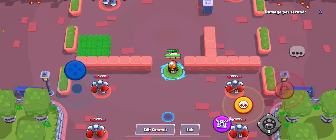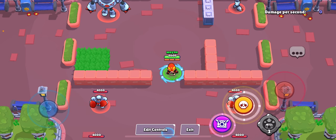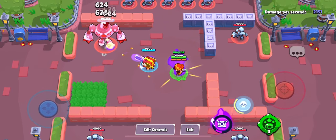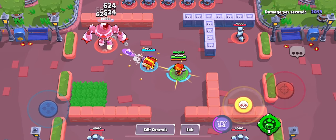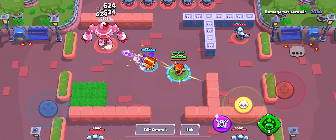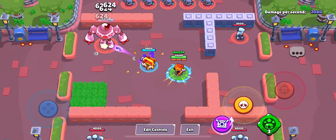First we have Jesse. For this hyper charge, it increases Jesse's turret by 50% health and I think 20% more damage. So 9,900 health is pretty good, 624 damage is also very good. I will put this in the really good category — it's good on safes of course.